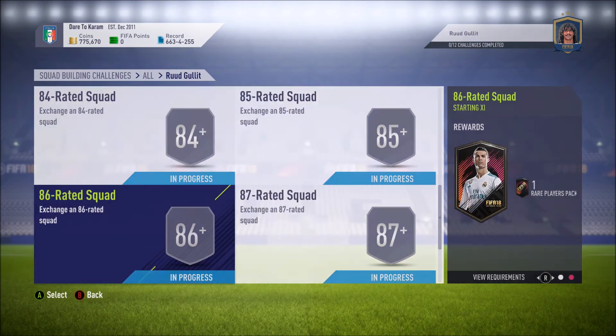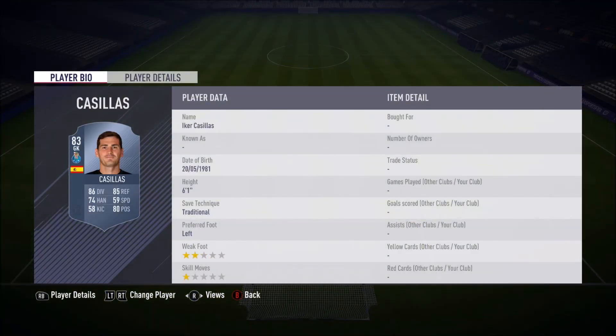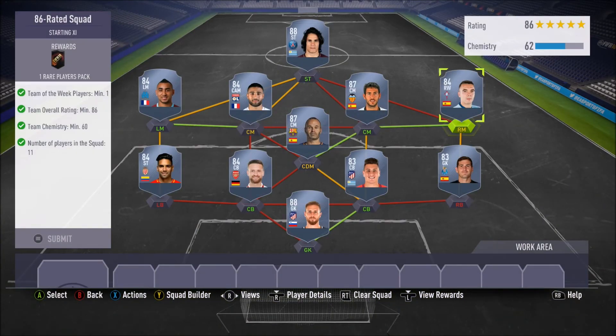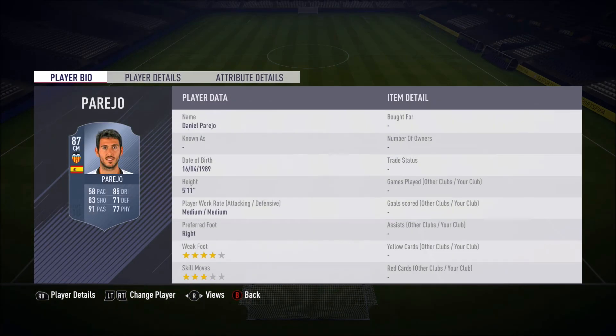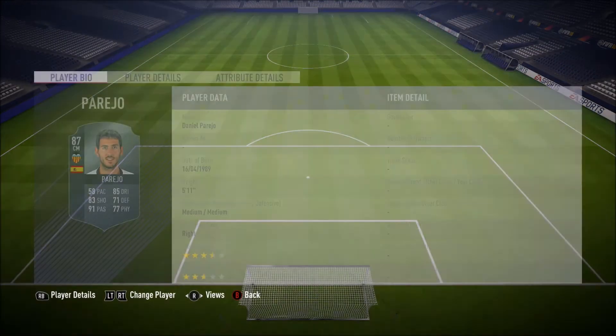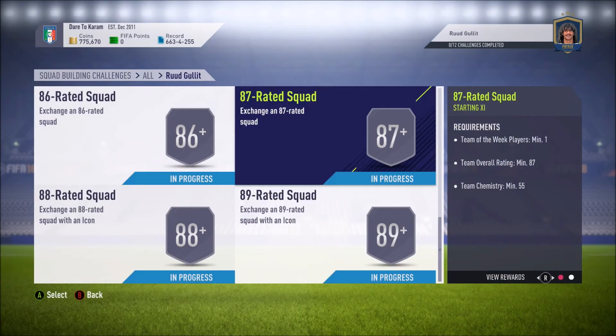Now the 86-rated squad — this is going to take a very long time. Allback in goal, right back Casillas, Jimenez right center back, Mustafi left center back, left back, Rademael Falcao, center mid/CDM Ideesta, Iago Aspas right mid, Parejo in form, Paillette 84-rated in left mid and then Cavani. This costs around 197k. The one inform I chose was Parejo which fits nicely, and you get a 50k rare players pack.